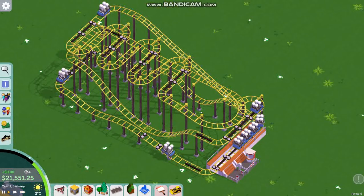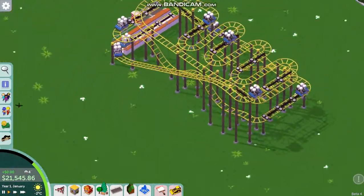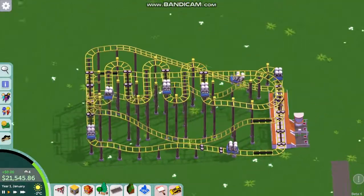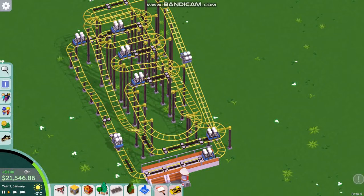We'll let a couple of them go. The next one won't leave until the previous train has left. I've got a series of blocks — there's a block here and here's the next block. This train won't leave unless the next block is clear, so this car has stopped. There's one big section and it will not leave the start until this train has left the block.